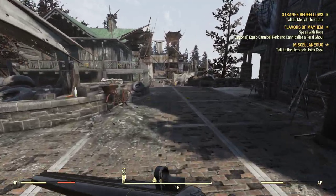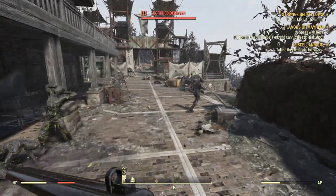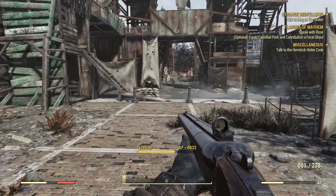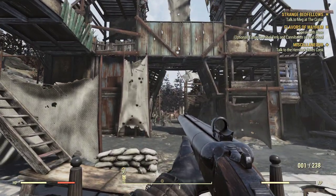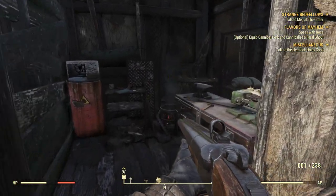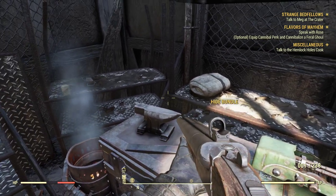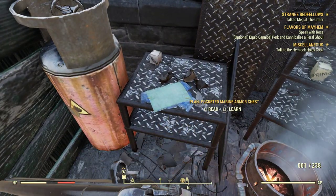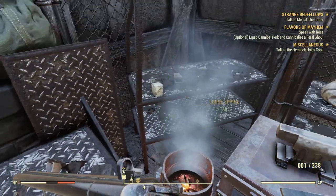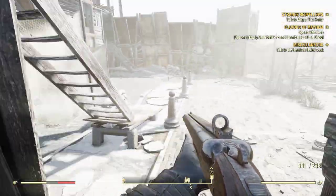Head straight to the east, run past — there are going to be some enemies here. Before entering this kind of a fort, the left side has another armor workbench. We actually happened to find some plans I haven't learned yet, so that's good. There are pretty much always something in here as well.